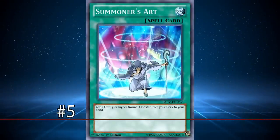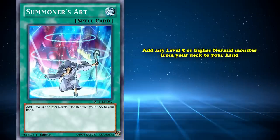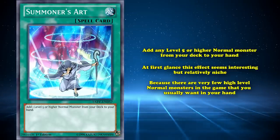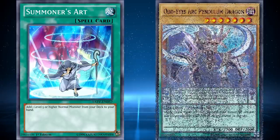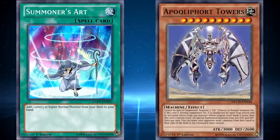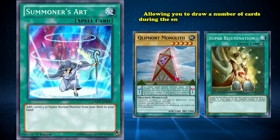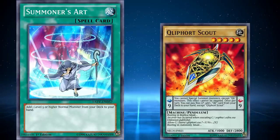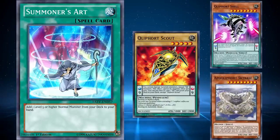Summoning in at number 5 is Summoner's Art, a normal spell with the most simple effect on this list — it adds any level 5 or higher normal monster from your deck to your hand. At first glance this seems niche because there are very few high-level normal monsters you really want to add to your hand. But a really important aspect is that it can search normal Pendulum monsters, giving it a lot of utility in Pendulum decks that play at least one normal scale. One of the earliest decks to easily use it was Cleeford, which has two strong high-level normal monsters: Cleeford Monolith, a scale 1 whose effect is basically Super Rejuvenation for Cleefords, and Cleeford Scout, a scale 9 whose Pendulum effect lets you pay 800 life points to search any Clee card from your deck.